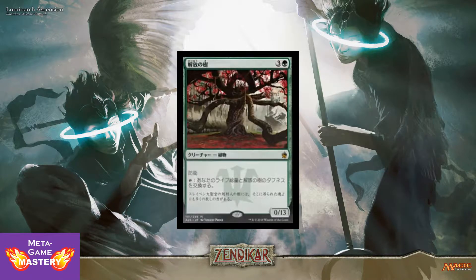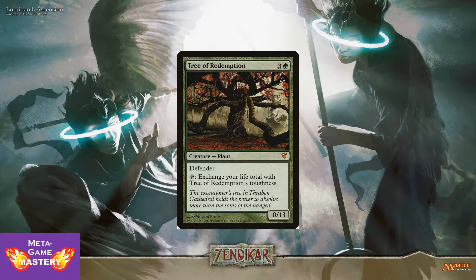First up, we have a foreign language preview. It is called Tree of Redemption from Innistrad. It is a 4 CMC green 0/13 plant with Defender, and you can tap it to exchange your life total with Tree of Redemption's toughness. It's kind of neat in limited. You can play this and maybe cheat yourself a few extra life, but what this card's really good for is in Defender Tribal decks, or Doran the Siege Tower — it's an EDH card. This card gets sick, becoming a 13/13 beater for only 4 mana. Very cool reprint.